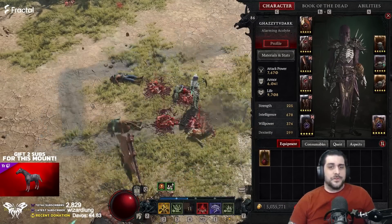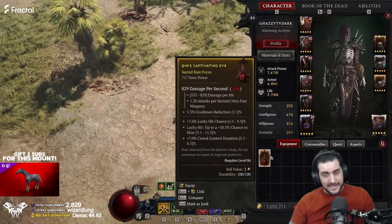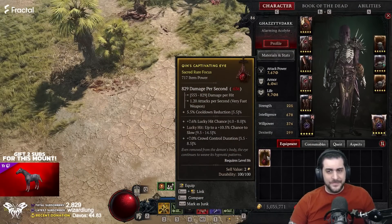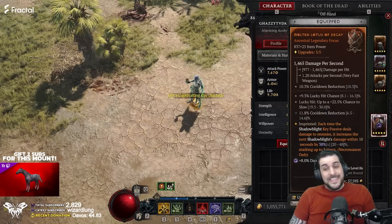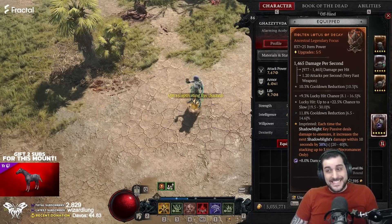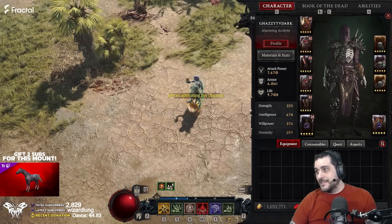We are able to re-log, and otherwise she spawns within a couple of minutes. You can get item power up to 837 and all the way up to 845.